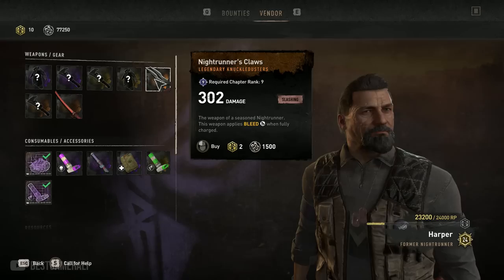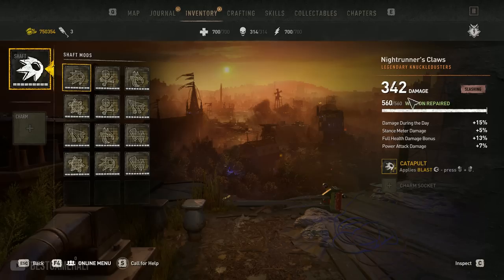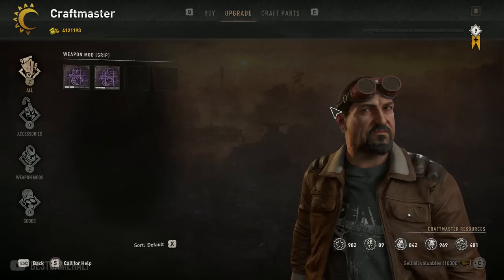The next change that many people have noticed is with the Night Runner Claw. Back when it was added in the Chapter 1 rewards it did about 189 damage — that's weak. After the latest update this weapon now does about 302 damage, and that's just the base damage. When you upgrade it, it does about 342 damage, but sometimes the base damage differs, meaning it can easily reach up to 350 damage, which is good for a claw.